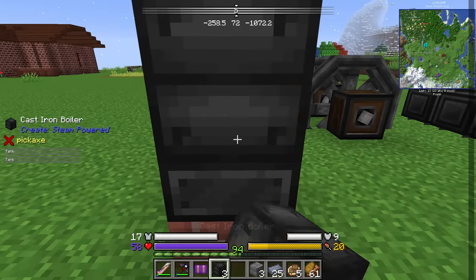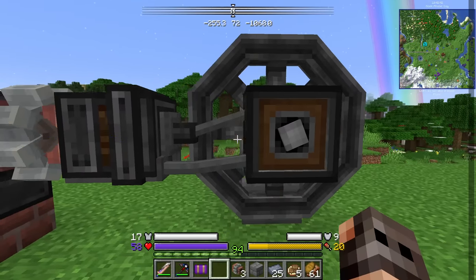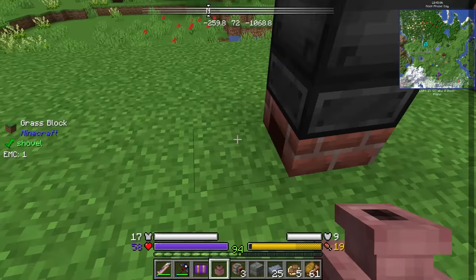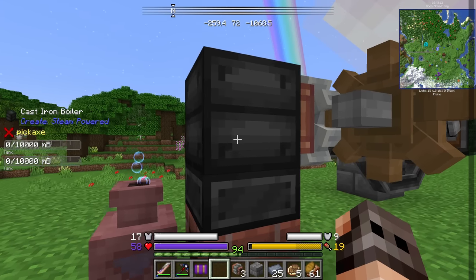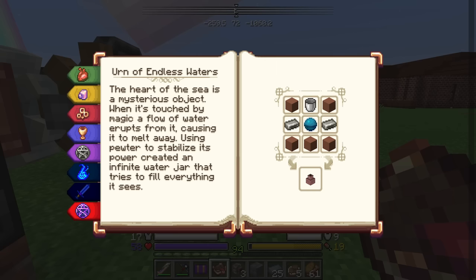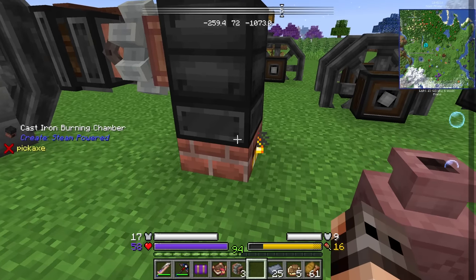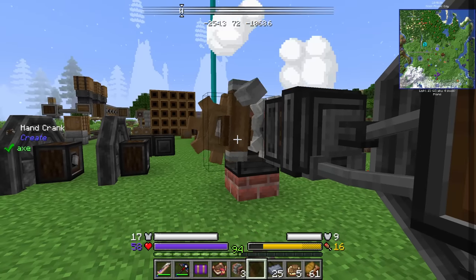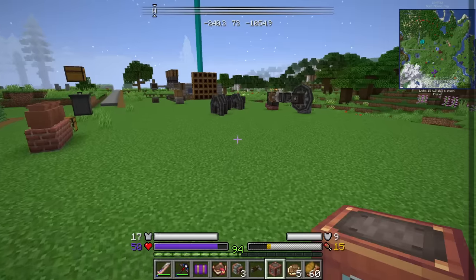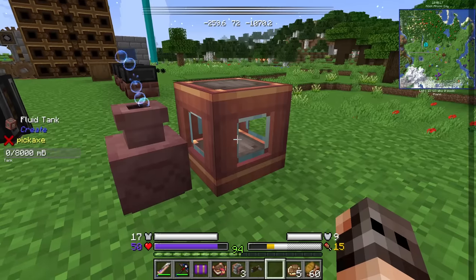Here is the chamber - I believe the boiler goes on top. We need to extract the steam, then we need the engine itself, and the wheel. We need to provide it with water, but we have the urn of endless waters. That should fill it automatically - well, it was not in the description. It's an infinite water jar that tries to fill everything it sees, but you don't see my boiler. We're getting steam - we need to pump it out the other way. It's turning. Since the urn is not filling up the boiler, it doesn't even work with a tank.